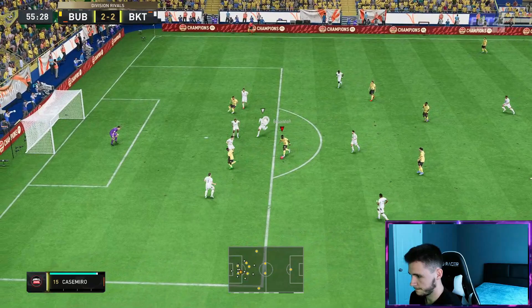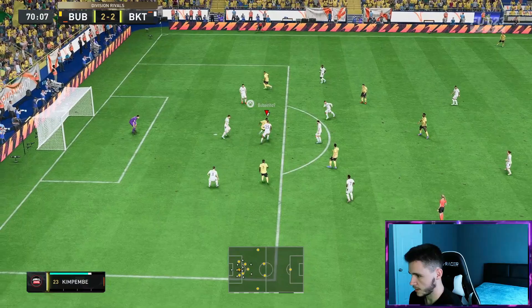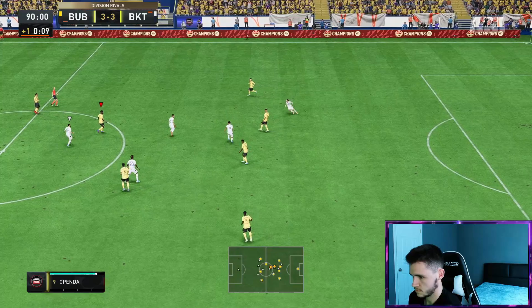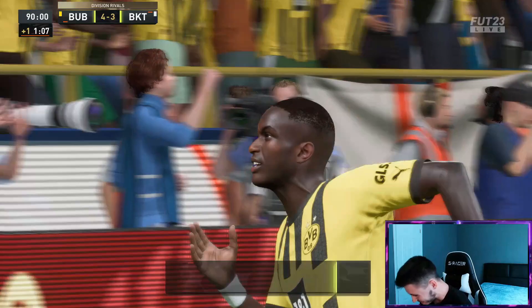Oh Ikone through the legs of Casemiro — a bit lucky, but we'll take it. Ikone — the step over, the shot — oh it's off the post. That was lovely man. Ikone — the turn, heel to heel, weak foot finish boys. That is brilliant — the attacking positioning and just the heel to heel to get away from the defender, beautiful. Time for one more attack — Ikone gets behind the full back, whips it in, back post — Diaby! Come on boys, that's what I'm talking about. Ikone is the real deal, that's a fantastic assist.